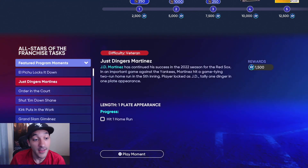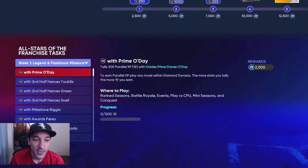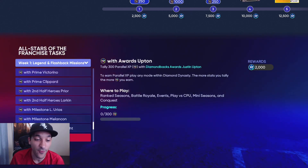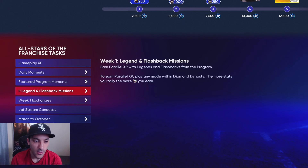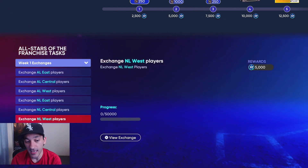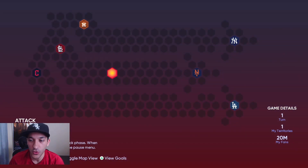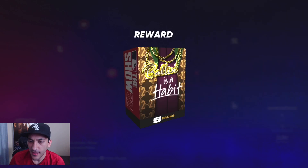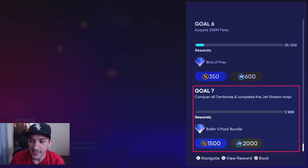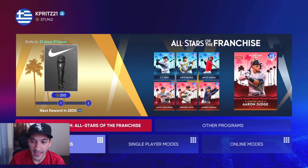There are featured program moments — probably 30 of them, one with each player — and each one gets you 1,500 XP. There are also legend and flashback missions that give you 2,000 XP. These are all the flashback and legend cards from that choice pack — you can use these guys in conquest, mini seasons, whatever you want. There are exchanges — actually quite a lot — but we're not going to do that. There is a new conquest: Jet Stream Conquest, six games to play. You have to get the fans on the first turn, and five Balling as a Habit packs is the main reward — a pretty quick conquest for 30,000 XP.